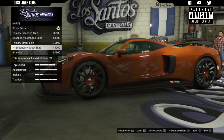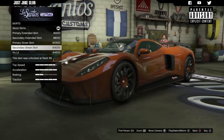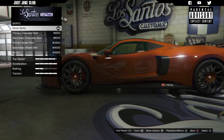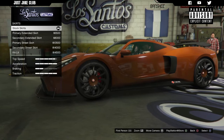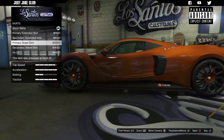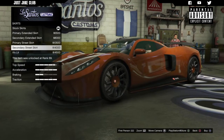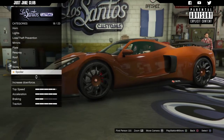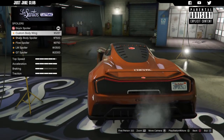The side skirt options all look very similar. I feel like I need to extend the side skirt given the competition diffuser at the front, but they don't offer a carbon option, which is frustrating. I'm going to stay stock for the side skirts. Moving on to the spoiler - the stock spoiler is not too bad. We've got a custom body wing which I like, though some options are a bit ugly.